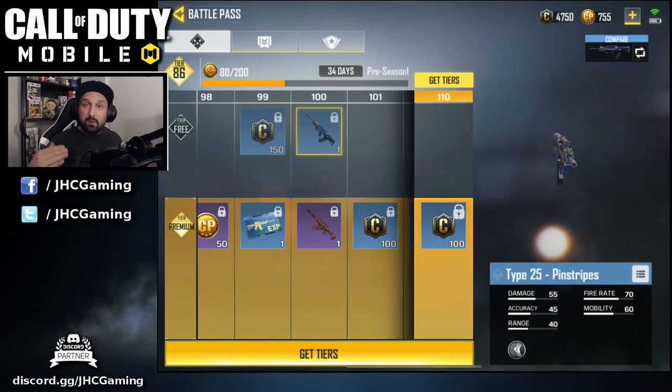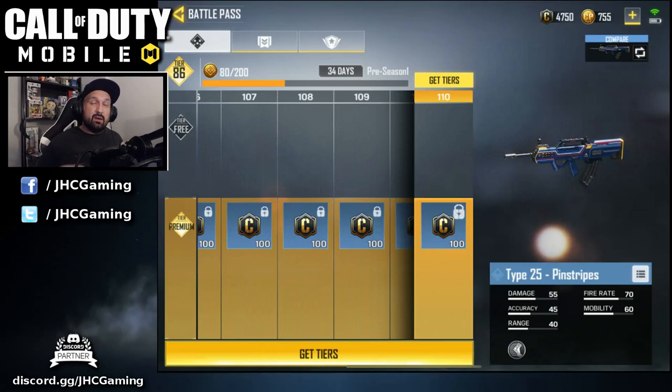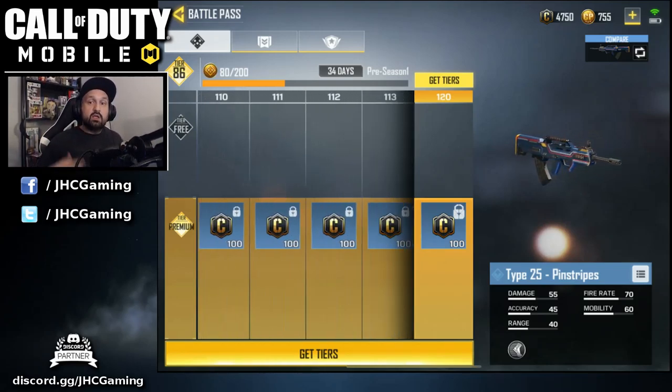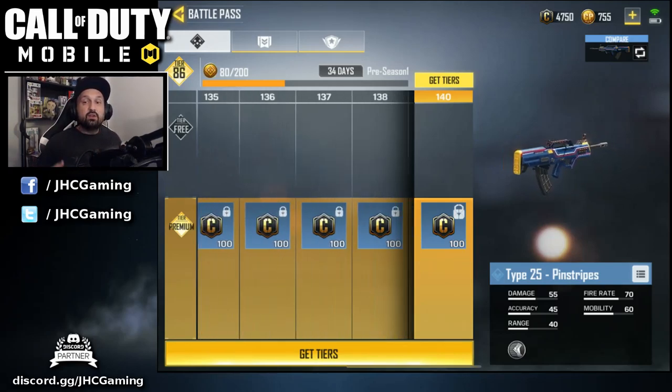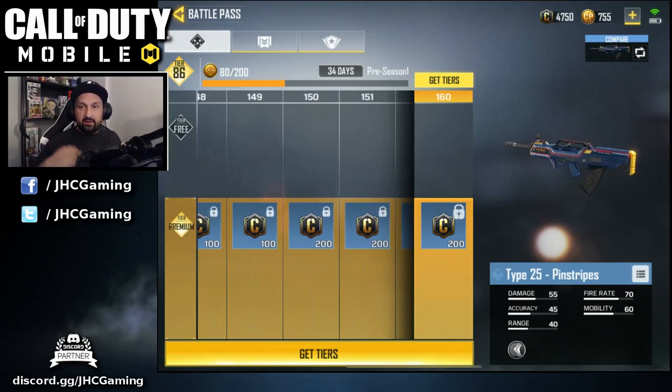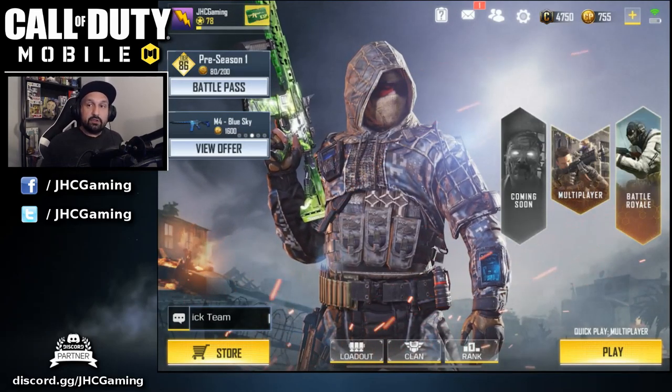With 34 days left I'm already at tier 86, and I don't even play that much. I still have challenges left and plenty of time for more daily and weekly ones, so the extra money isn't worth it. However, if you do go for the higher tier, you'll finish the season early and start earning credits after tier 100 — 100 credits per tier from 100 to 150, then 200 credits per tier after 150. Those credits can be used to buy guns in the shop.